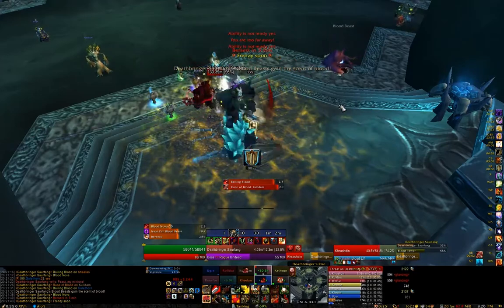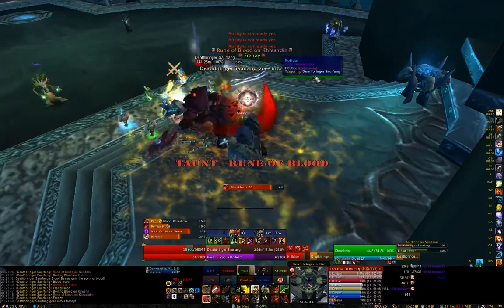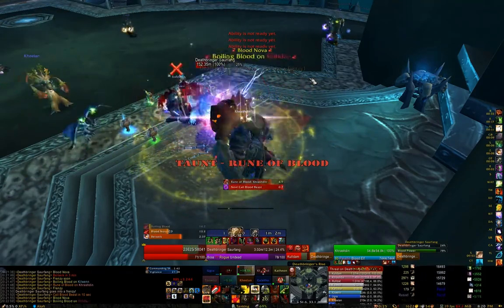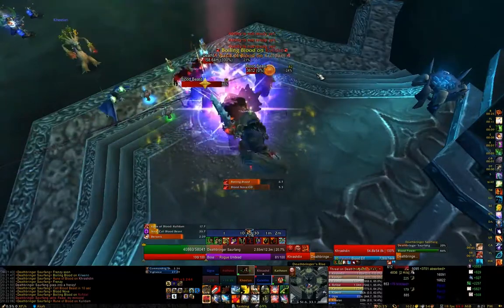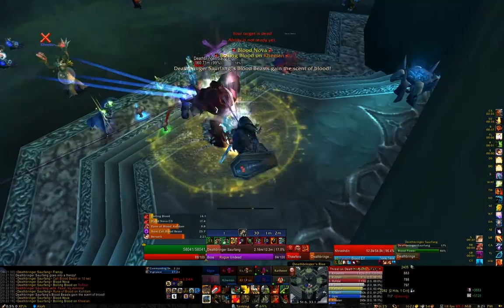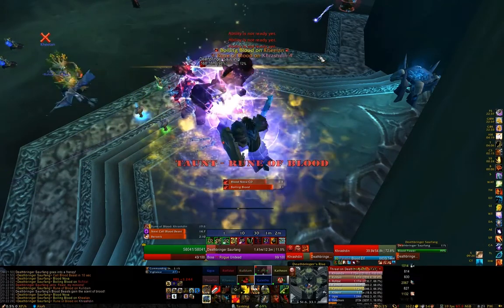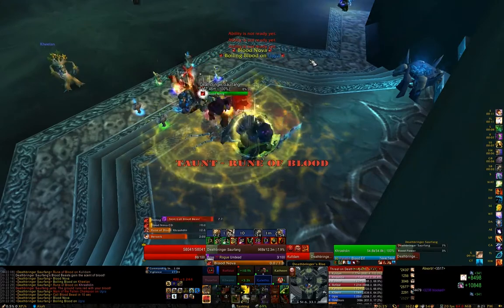We only have one ranged DPS on the blood beast that spawns on the left, which is our Elemental Shaman, so he and I rotate controlling it. He uses his Knockback ability on the first, third, fifth spawn, etc., and then I use Taunt to taunt it when it gets near him on the others. Using Vigilance on our other tank helps with Taunt refreshes. You may have seen earlier that our Shaman actually died because I failed to taunt soon enough — the second taunt did hit in time and the mob changed targets, but it was just a second too late and still hit him once. They gain a buff called Scent of Blood that increases their damage by 300% and snares people around them by 80%, so it's really hard to kite them in heroic — that's why you want a good system for managing them.